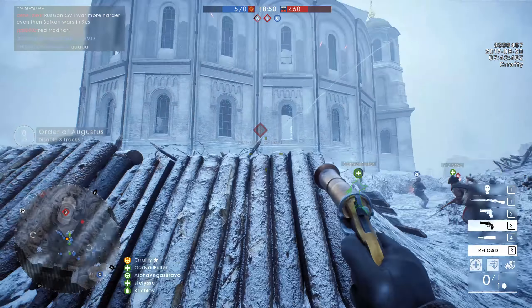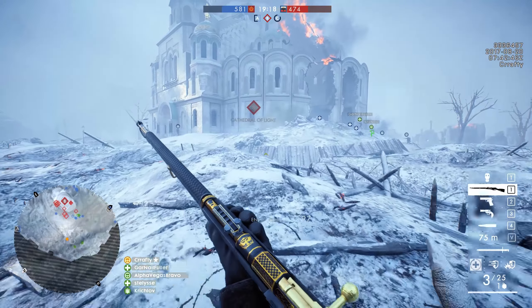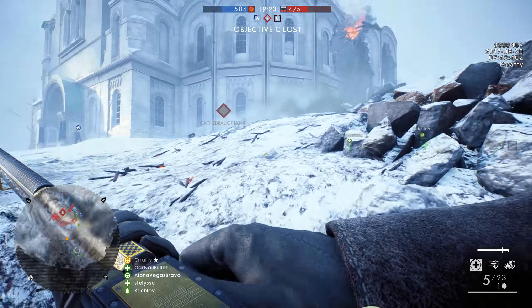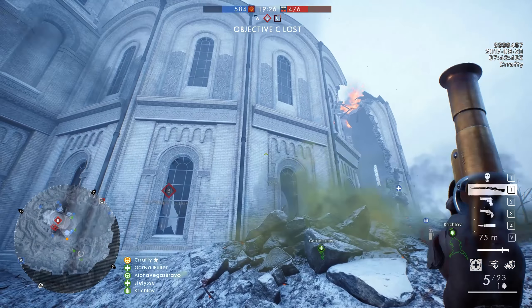That's why players enjoy Brusilov Keep or Albion — you're not forced to go to one spot. There's tons of diversity: on Albion you can go to one island, another island, or yet another island and fight for multiple different objectives. Here on Tsaritsyn, it's just not the case. You either sit in trenches or in the cathedral, and you either push or defend the cathedral.